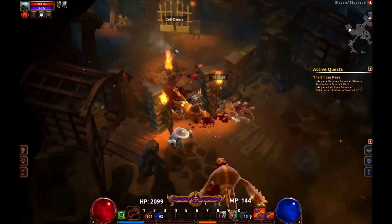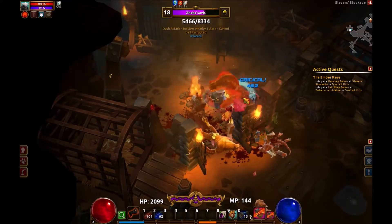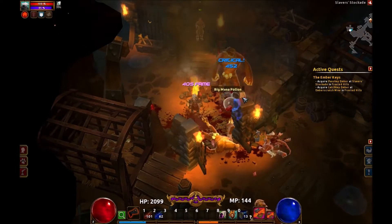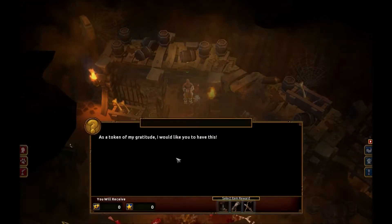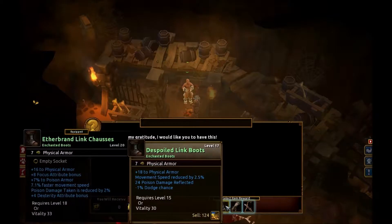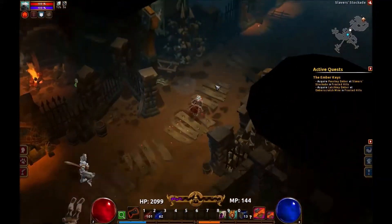Let's go ahead and grab those things. Another set of cell doors — let's see if I can actually open these ones. Okay, another captured Asterian. As a token of my gratitude, I would like you to have this. Dude, I'm just saying — if you had a crossbow in here, like, why are you still sitting in the cell? Like, you could have — I just don't understand. Game, where's your logic in this stuff?